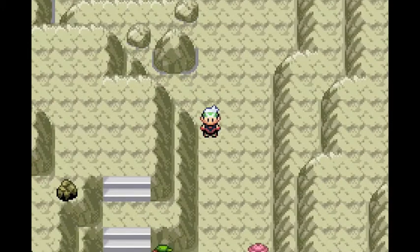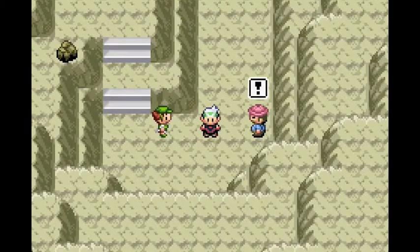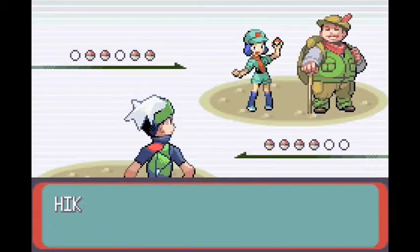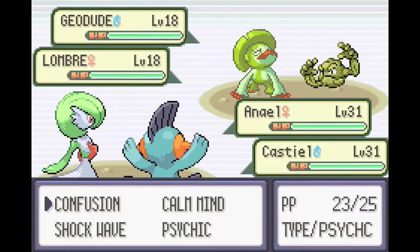There's going to be someone here — I can feel it. Yep. I think it's going to be a required battle, so I might as well battle them both. I'm just going to speed through it because I do not want to waste time. So I can use Confusion — wait, Shockwave on Lombre.